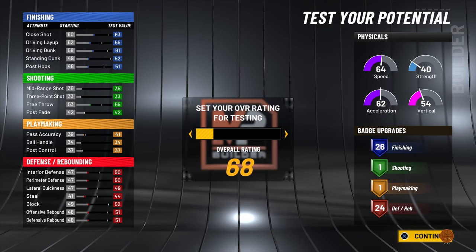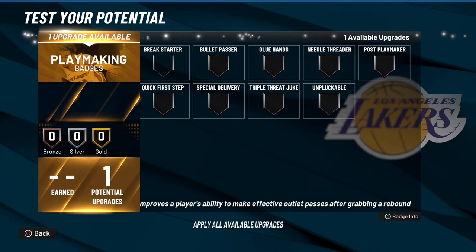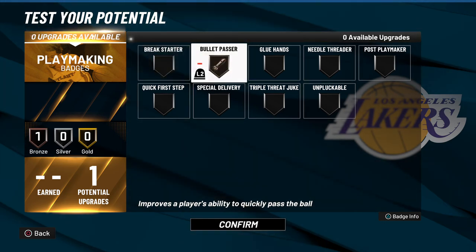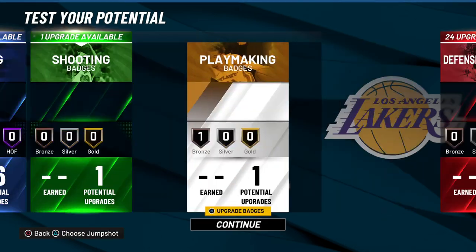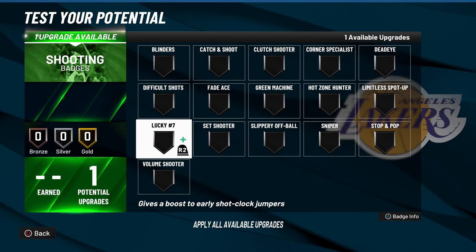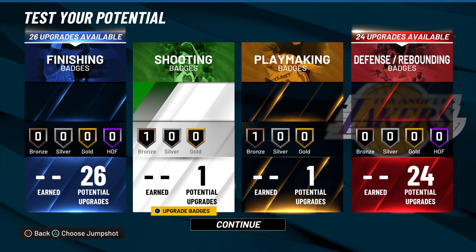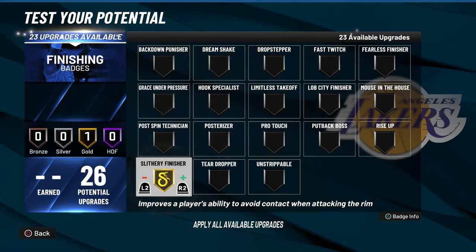We're going to go to test build and make them a 99 of course. For playmaking badges, put it on Bullet Passer, Needle Threader, and Break Starter — all good badges, Bullet Passer is the best. For finishing, I would say Slippery Off-Ball. You could put it on Clutch Shooter as well, just depends on your playing style — this is just my opinion.